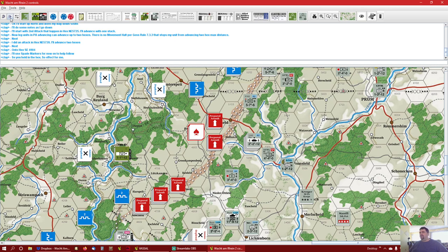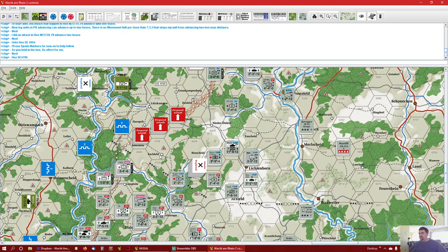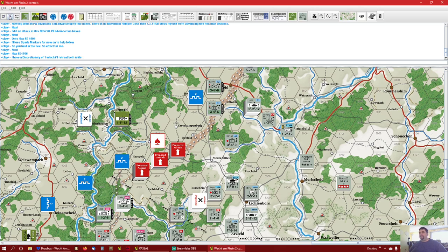So you held the hex, and maybe even no effect for me. I like to see those strips there — that means those guys are taking a beating. Southeast 4706: he had destroyed that one. He has a discretionary of one, so he doesn't want to take the step loss — he's going to retreat both units. With a mandatory loss, you have to take a step loss with a max of one per unit. And then your discretionary hits, you can roll to try to push through, or you can retreat and take fatigue hits. The rules outline what order you have to do that.